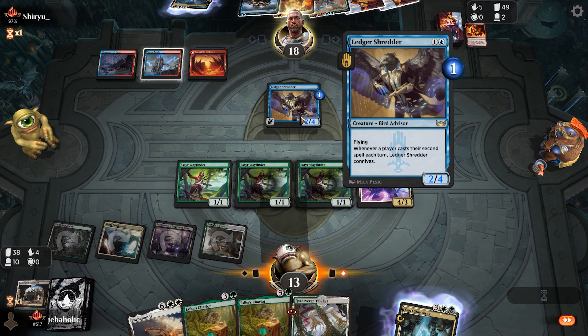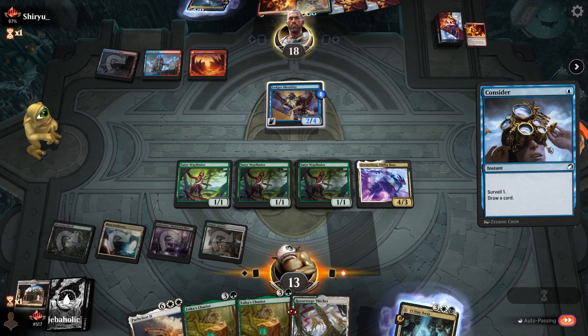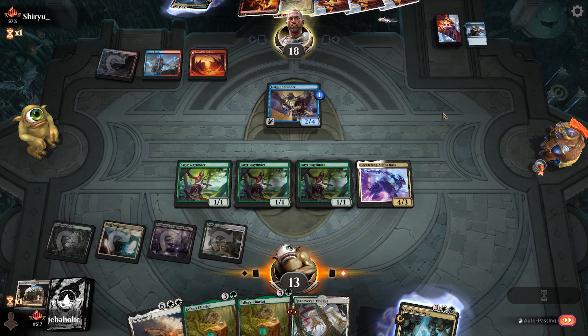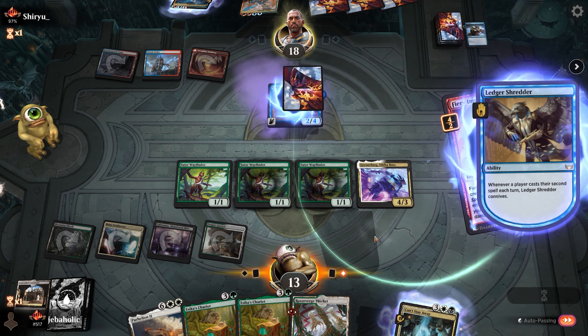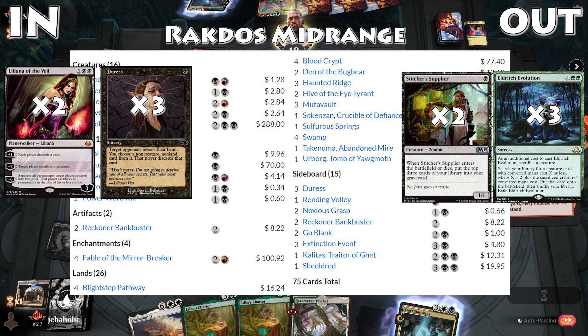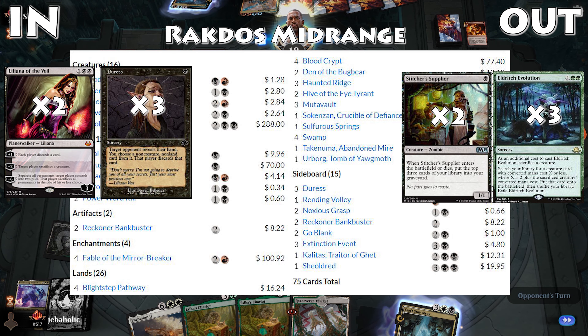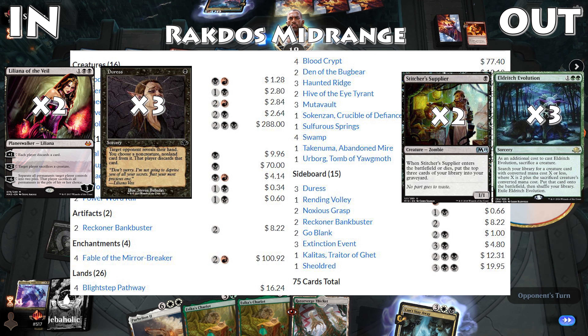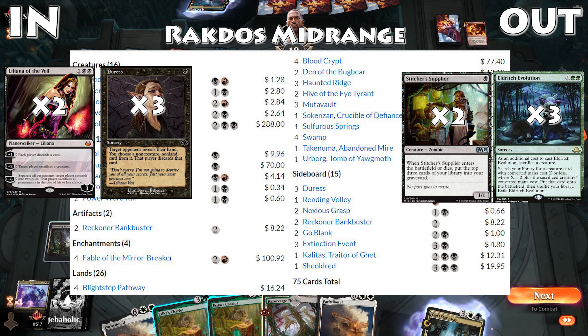It's also important to note that almost every deck is running Unlicensed Hearse. I usually plan on getting these with Duress or Thought Seize, but any matchup where I think bringing in enchantment or artifact hate isn't wrong. Against Rakdos Midrange, Liliana is a very hard card for them to deal with, and resolving it on turn 3 on the play could be good enough to win the game. We want fewer Eldritch Evolutions since they have so much removal, and you will most likely have to rely on Can't Stay Away to ensure a Grease Fang eventually sticks.